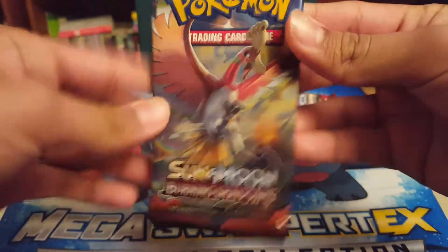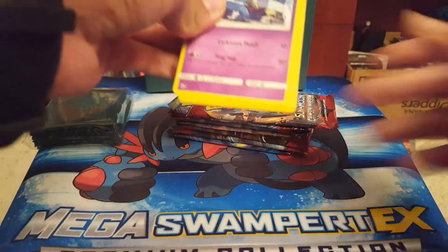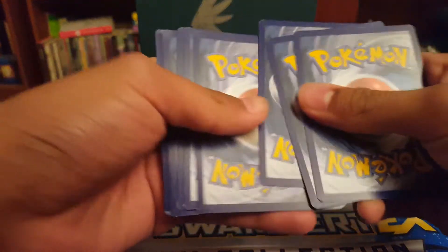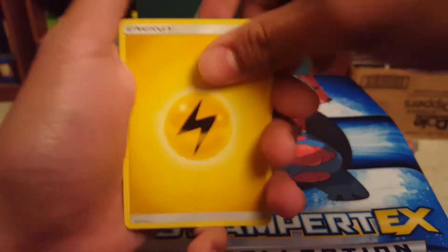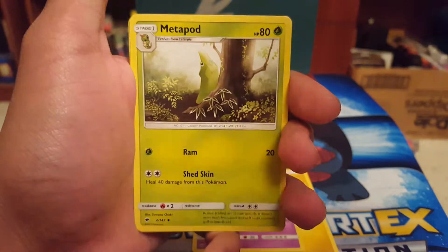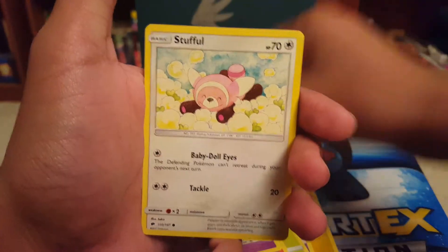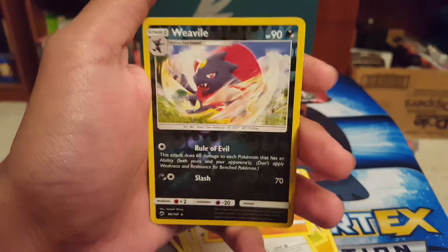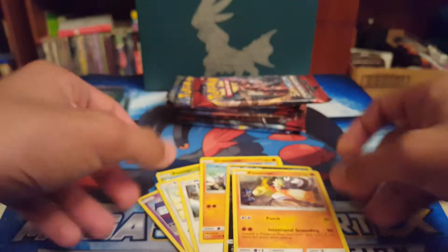So we have Burning Shadows for the first one. I think this came in the tin — it was like a Ho-Oh GX tin. I haven't opened Pokemon cards in forever — by forever I mean like almost a month. Electric Energy first. Dusclops, Metapod — only the best Pokemon ever made — Simisear, Croagunk, Pansage, Stufful, Meowth, Crabrawler, Weavile — I really like Weavile — and then we got Passimian. Regular Rare. Alright.